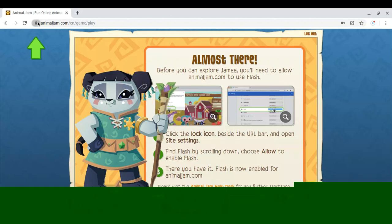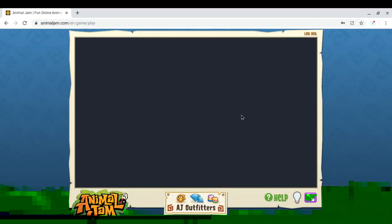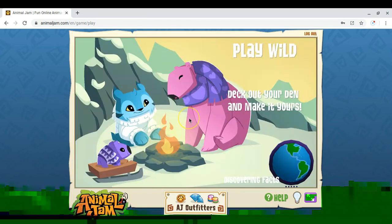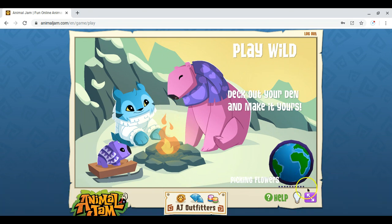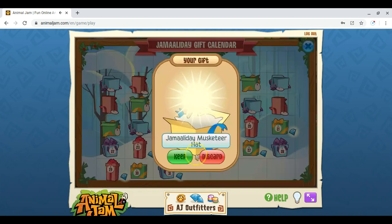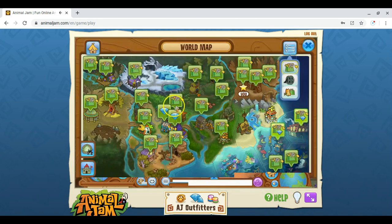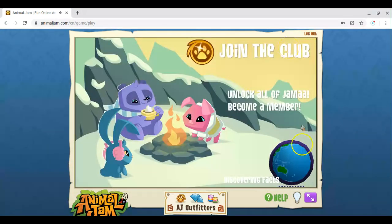Hey there, it's Angry Bird 121 here with a very quick video. When I did my glitch video, I forgot to look at what the item was in Animal Jam today. Today's item is one diamond and a Jamaaliday Musket — yeah, why did I pick the wrong place?